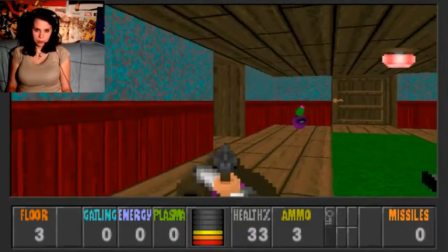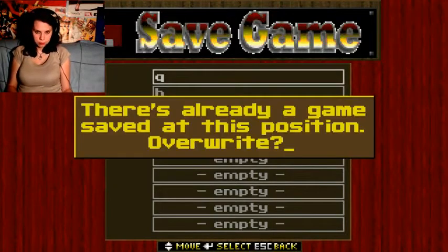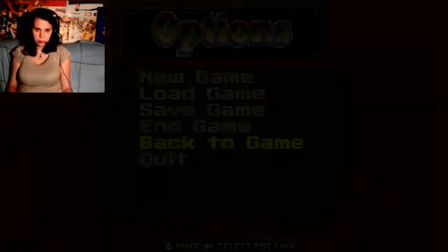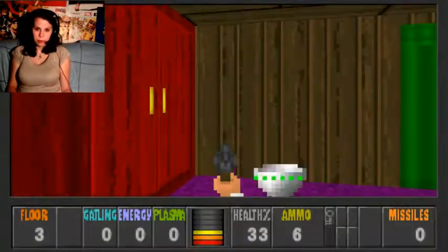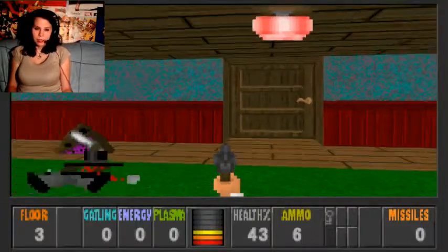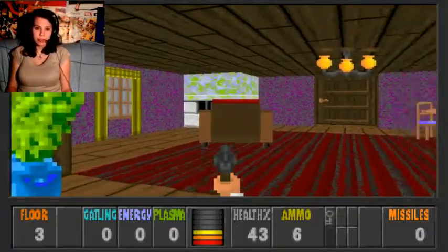That weapon I got first is a ricocheting weapon — I'm gonna save before I kill myself. It's a great idea for the game; it makes you think before you shoot. If you shoot the wall, it's gonna ricochet back on you. It can be really annoying if you miss the enemy. Most of the time I died in this game it was because I shot myself.